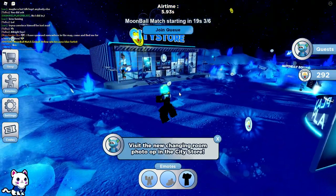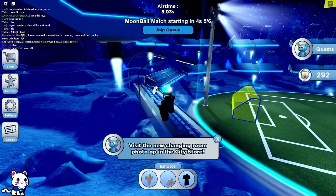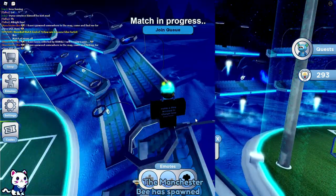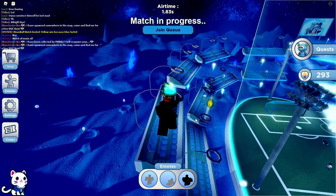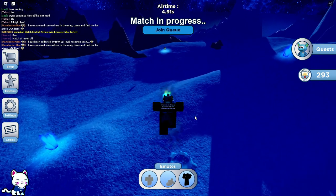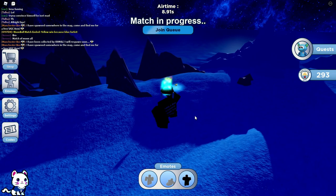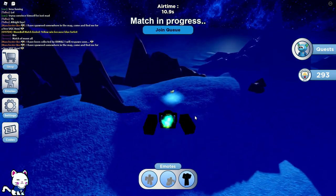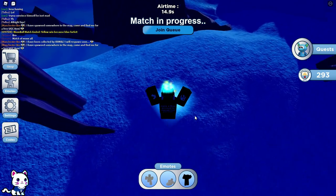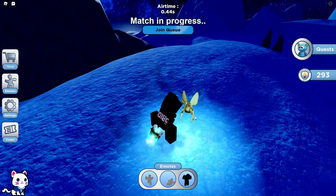Now we need to find the wasp. It's pretty easy — we need to wait for the wasp to spawn. The wasp or the bee is spawning and we can see it over there. We're going to get it. Let's go — we're close. And there we go, we got the wasp or the bee.